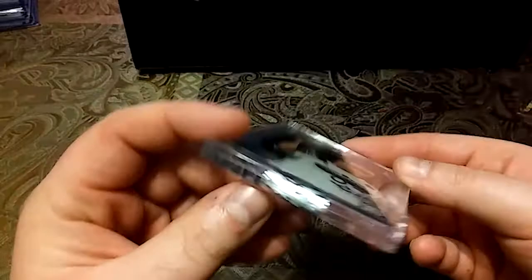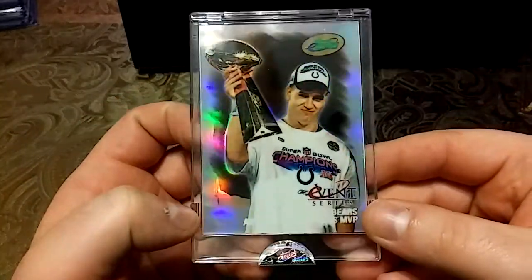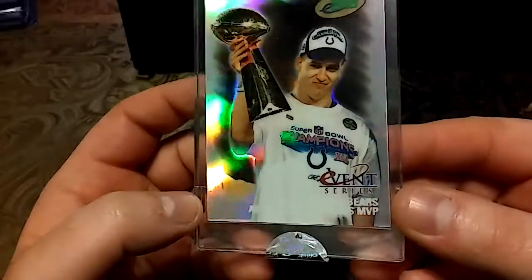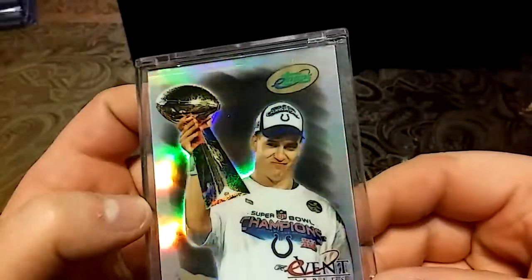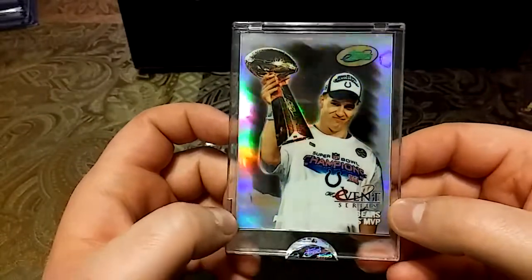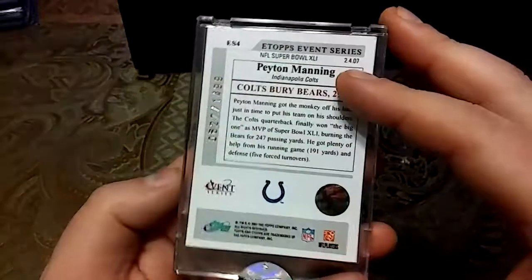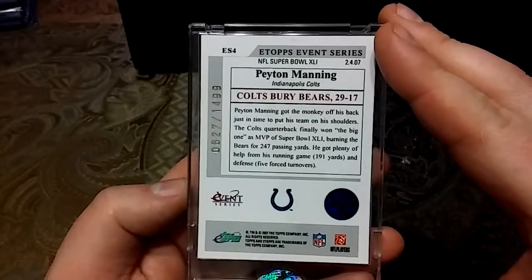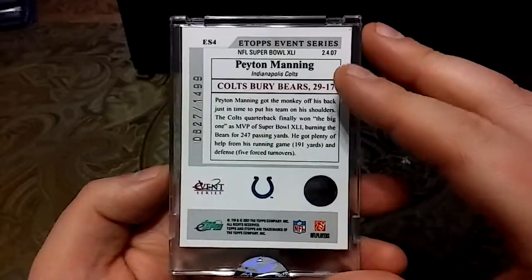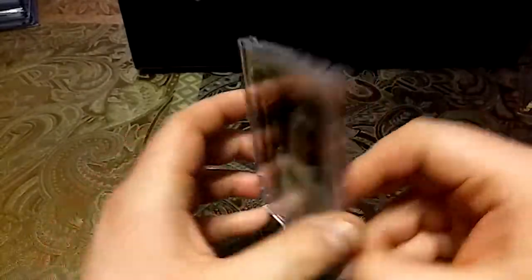And then we have this, out of 1499, e-Topps — it's encased, beautiful looking card. Sweet looking card — it's got some serious shine with the black in the background. Colts, Bears — man, that thing is nasty.